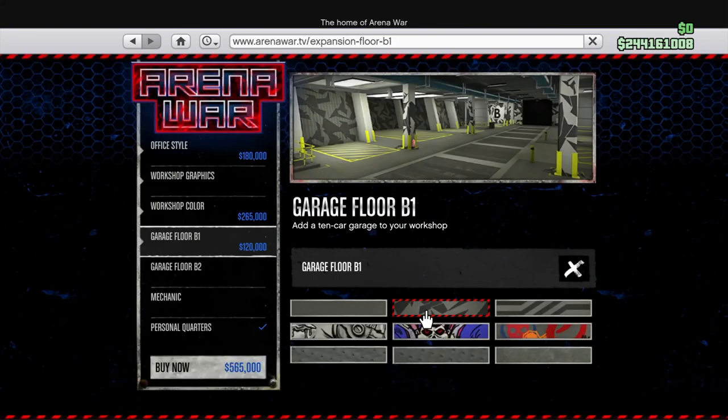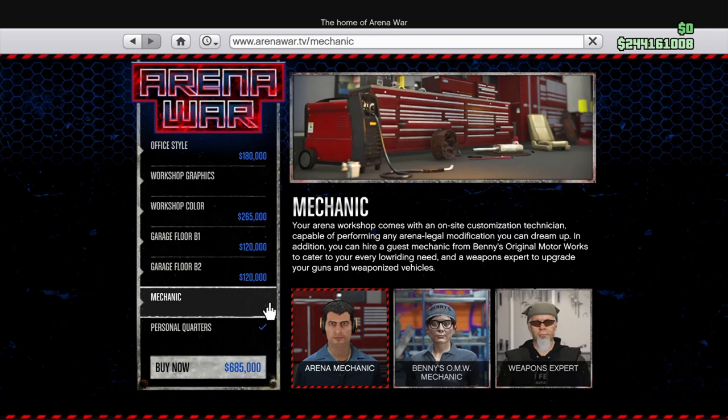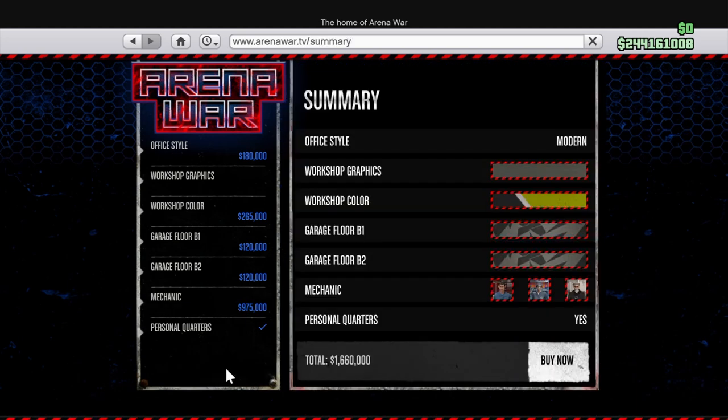With Arena Wars, you can purchase and upgrade design options and add additional mechanics, garage spaces, and vehicles for the current cost. But once you've purchased additional garage space, personal quarters, or additional mechanics, you can't downsize. You can only change colors, options, and styles at that point. If you've purchased special vehicles for Arena Wars, you can sell them back in the same way as any vehicles in the game at Los Santos Customs.